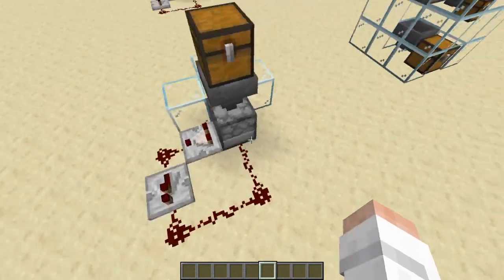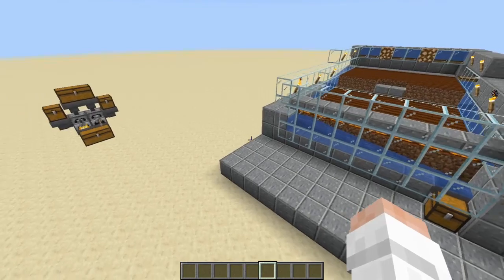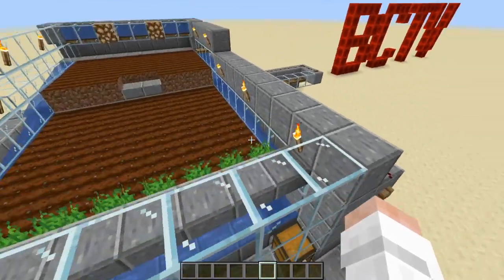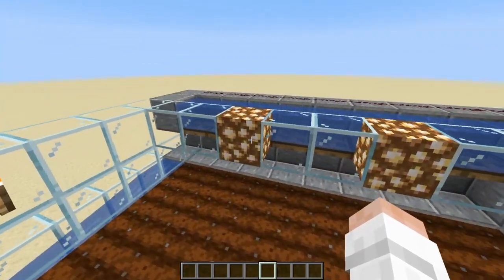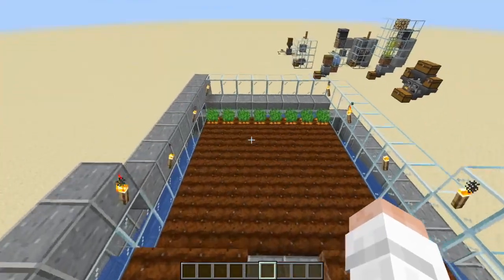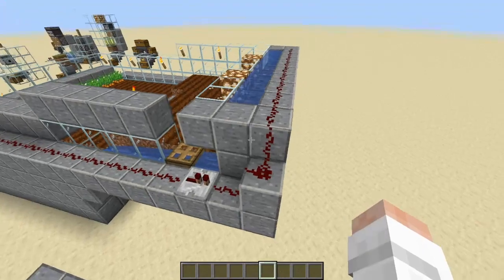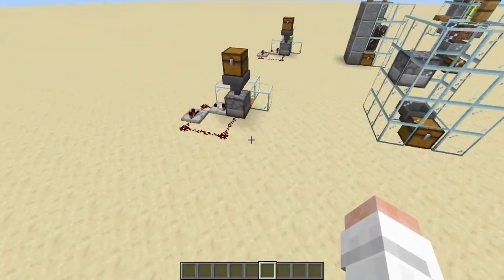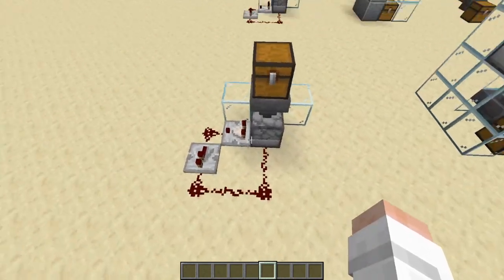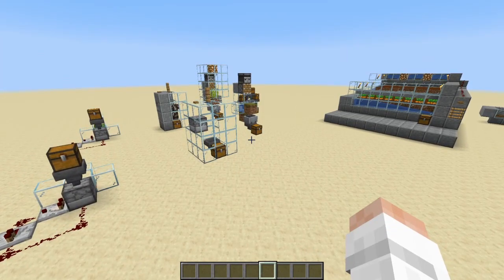Hopefully that was helpful and explained how all of these work. These are all pretty simple farms but super helpful to have on a beginner base. Just make sure everything is lit up — I forgot to mention that earlier. None of these are very complicated; the most complex is probably the garbage disposal because of the comparator signal. Anyway, I hope you learned a bit and are now more comfortable with redstone. If you enjoyed it, please like and subscribe and feel free to leave a comment — see you later.